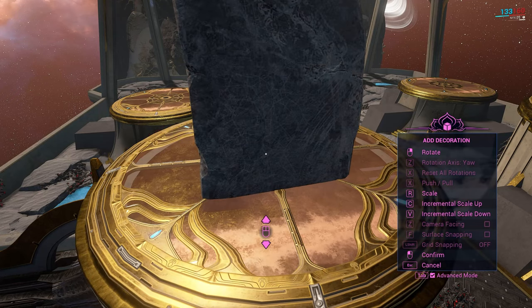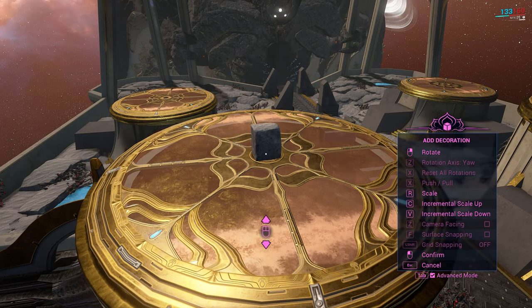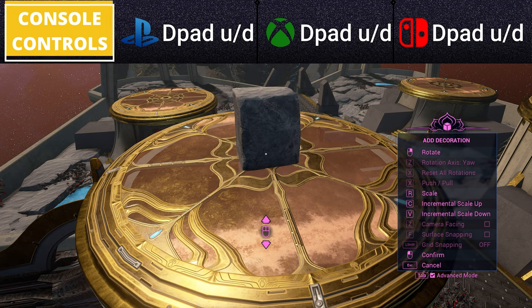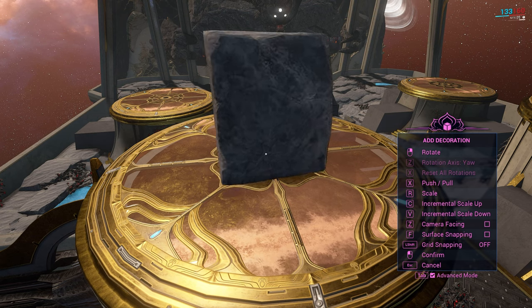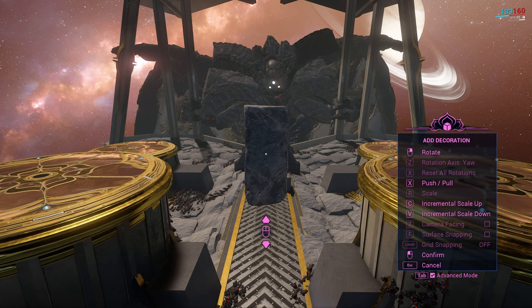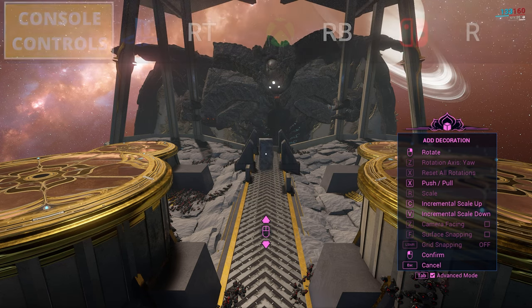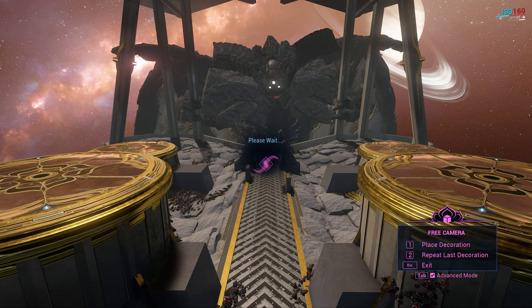Scaling is still achieved with R the same way as in basic mode, but now you also have fixed incremental scale up or down, bound to C and V to scale up and down respectively. Push and pull is used by holding X, bringing the object farther away from or closer to your camera by moving your mouse.